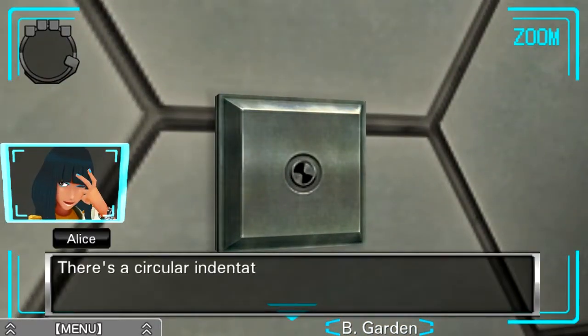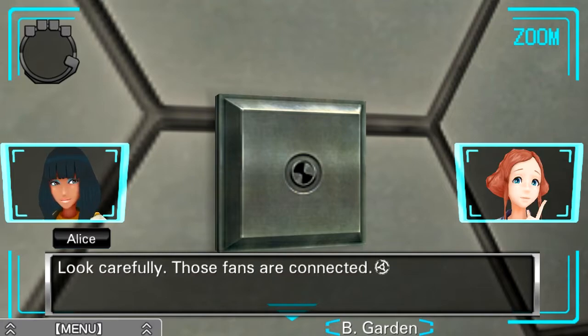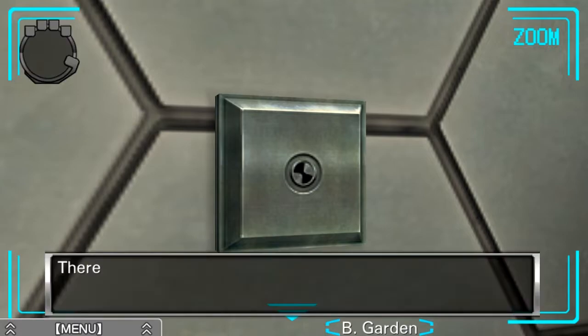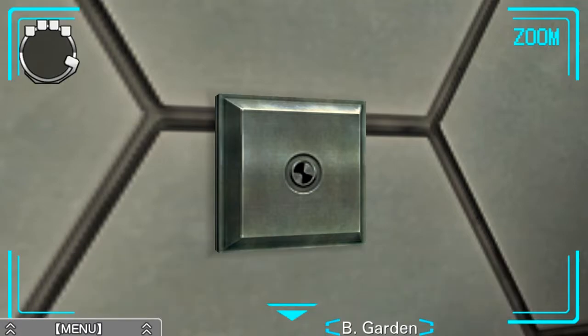There's a circular indentation in this panel. Any Battle Network fans? It kind of reminds me of Lan's logo. There are two fan-shaped holes inside it. Look carefully — those fans are connected. It looks like a butterfly. There's a hole in the middle of the panel that looks like a butterfly. Oh, that's what they're saying — it looks like a butterfly.